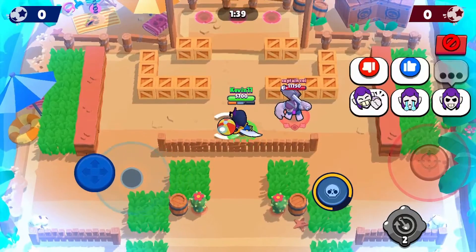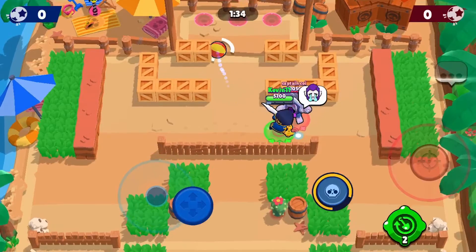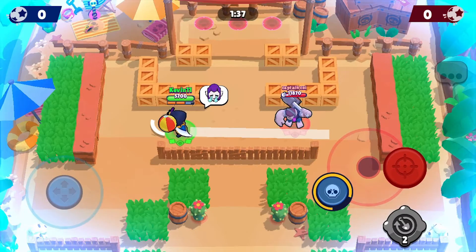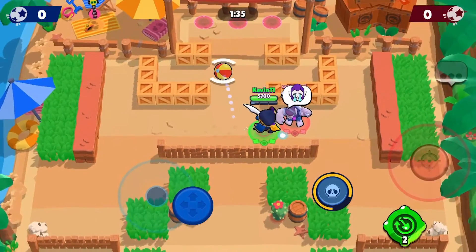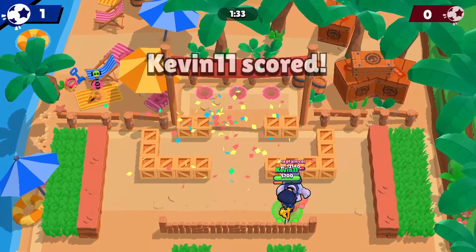The next trick shot is just a basic dribble and then a shot. So you have to learn how to dribble, but it's not too hard. You just have to swipe pretty much at the exact same time or right after you shoot the ball. It takes a little bit of practice, but it's not too hard.